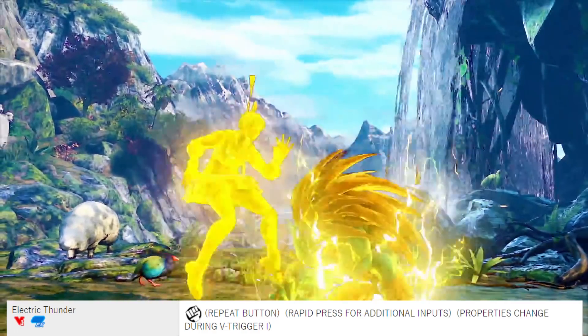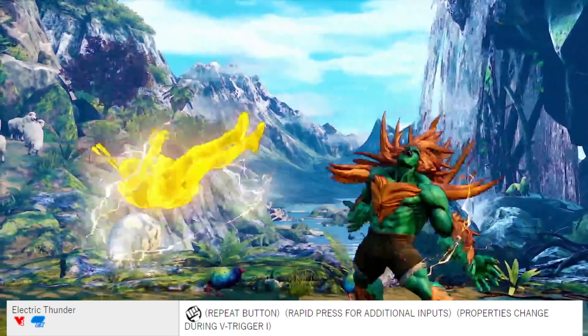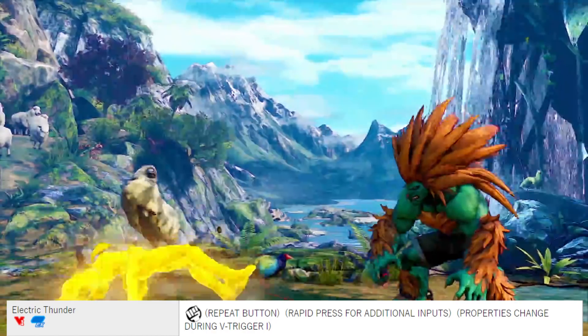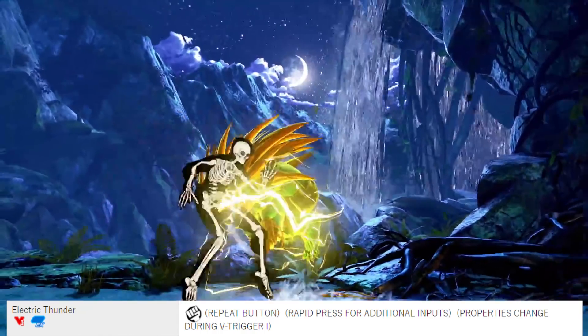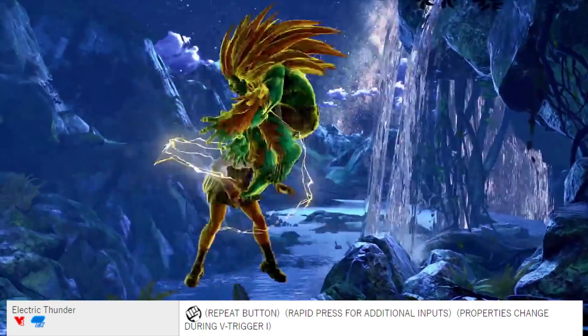Electric Thunder, by pressing any punch button repeatedly. The V-Trigger 1 version is powered up and Blanka does a step forward so he has more range with this move, and it also has juggle properties.